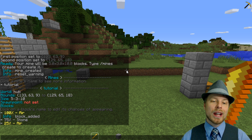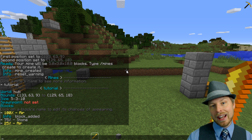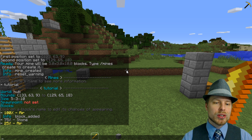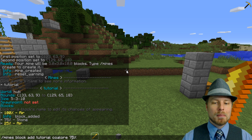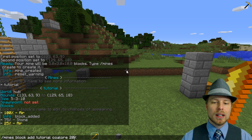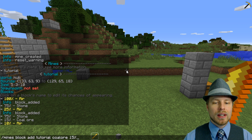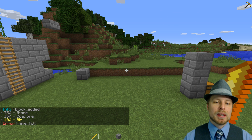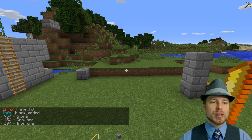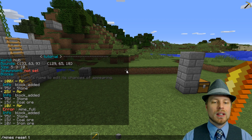To add blocks, run `mines block add tutorial stone 75` — so we have 75% stone, leaving 25% air. I love that it has this running tally; if you go over that air there's no room. Then we'll add coal ore at 15%, leaving 10% air. Then iron ore — we'll try 15% but that gives an error, so we'll do 10%, and now it's all set.